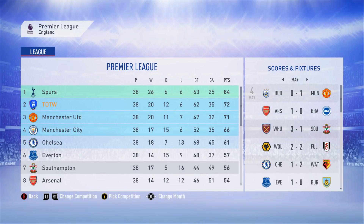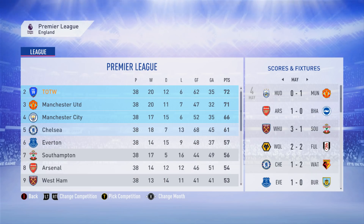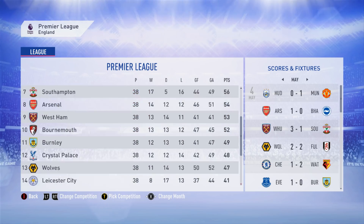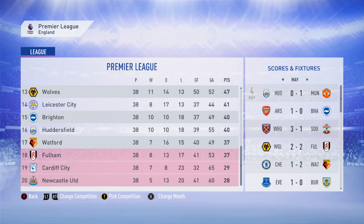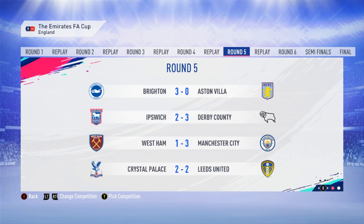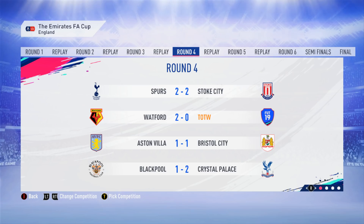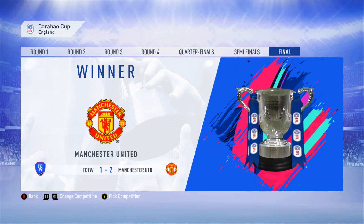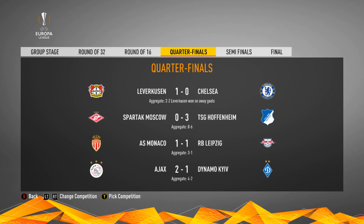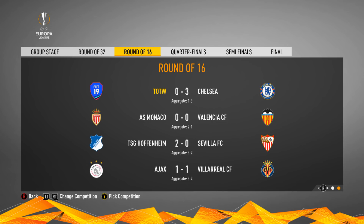Spurs won the league; we came second, United third, City — without Raheem Sterling — finished fourth, then Chelsea fifth, Everton sixth, Southampton, Arsenal without Bernd Leno eighth, then West Ham and Bournemouth. Fulham, Cardiff and Newcastle went down. Spurs also won the FA Cup, beating Derby County 2-0 in the final. We went out of the FA Cup in round four to Watford, lost the Carabao Cup final to Manchester United 2-1, and in the Europa League we went out in the round of 16, losing 3-0 at home.